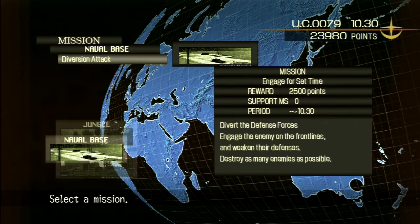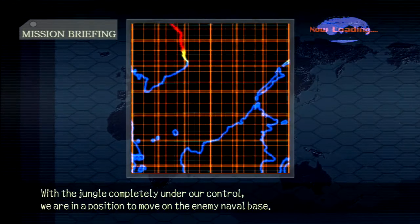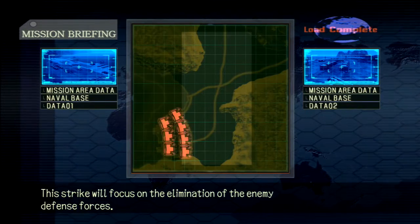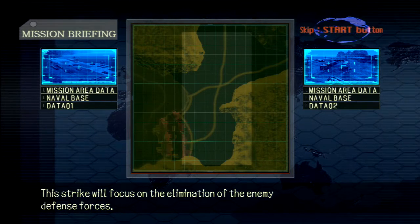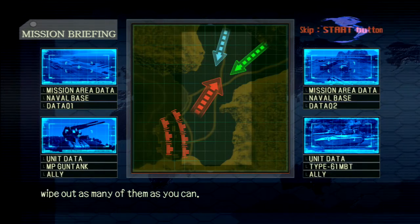We've got to divert the enemy attack, engage on the front lines, and weaken their defenses. This is a diversionary attack, so we're attacking through the front door and just killing the front line. These plans totally make sense. Since we control Vorneo we're in a position to move on the enemy naval base — we will commence our first strike focused on the elimination of enemy defense forces. A small diversionary unit will draw the enemy away from their defensive line.